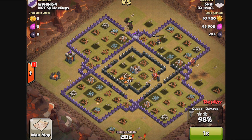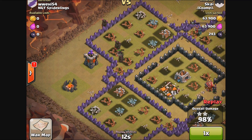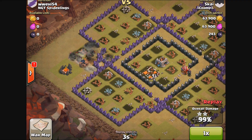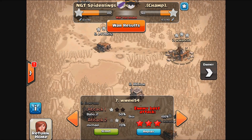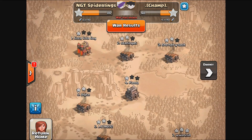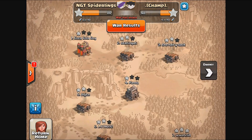I know with the GoWiPe army you throw in a golem or two alongside the WiPe, and at least the golems go directly after the defenses. But when you've got max-level PEKKAs and max-level wizards, you don't need the 'Go' part, especially on a Town Hall 9 base. So that was another three-star attack — you guys requested to see some of the three-star attacks, so there you go.